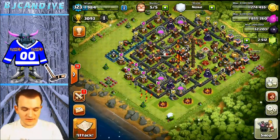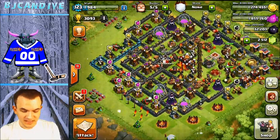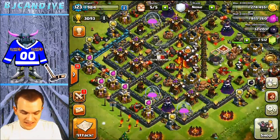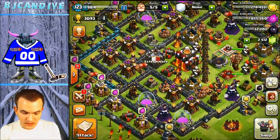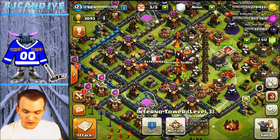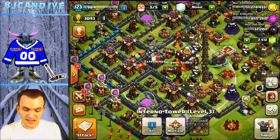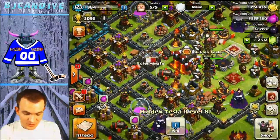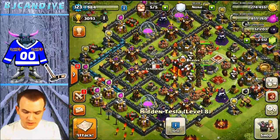Here we have the finished product. Looking at this base, it's kind of like a Southern Teaser base flipped on its side, and it is just really, really strong. You can see that the Inferno Towers are really, really protected. You've got the storages next to them, so many Teslas, so many traps, so many bombs, and so many layers of walls.